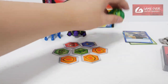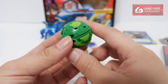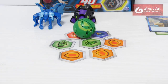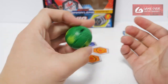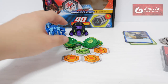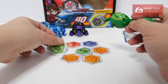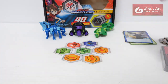Darkus Hydrus done. Now we have Ventus Fangzor — we saw Fangzor as an Aquus in the previous unboxing video, so this is the Ventus version. It's a common Bakugan. 1, 2, 3. It can double core, though the magnet is not that strong.